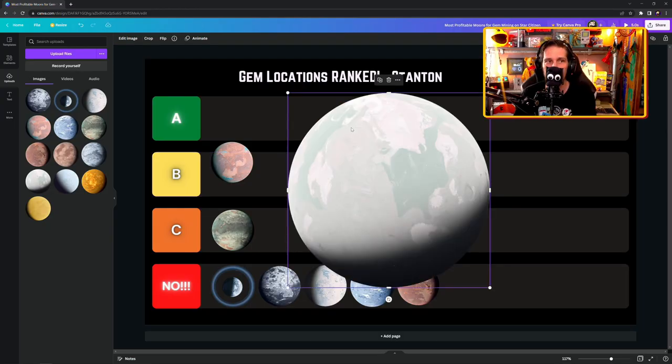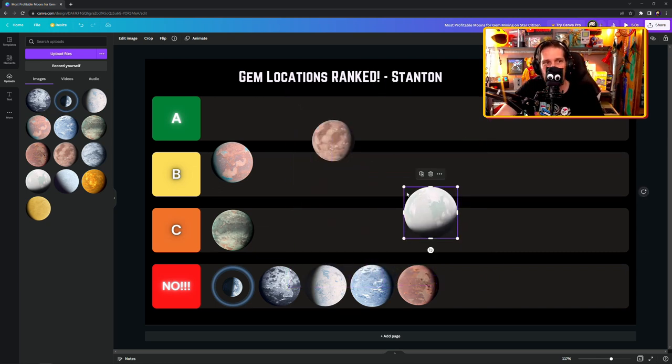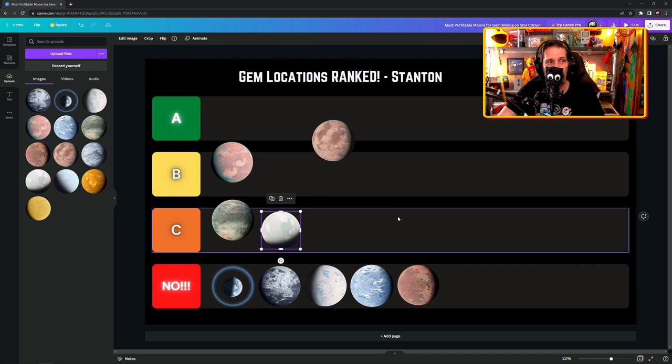Cleo — another cold moon, about minus 40 to 50 during the day. Probably about a 15 percent chance of hadonite, but you just don't get the clusters — one or two every now and then. You can use an undersuit but you'd probably need the Arrow suit. Looks okay, but I'm putting it in C.